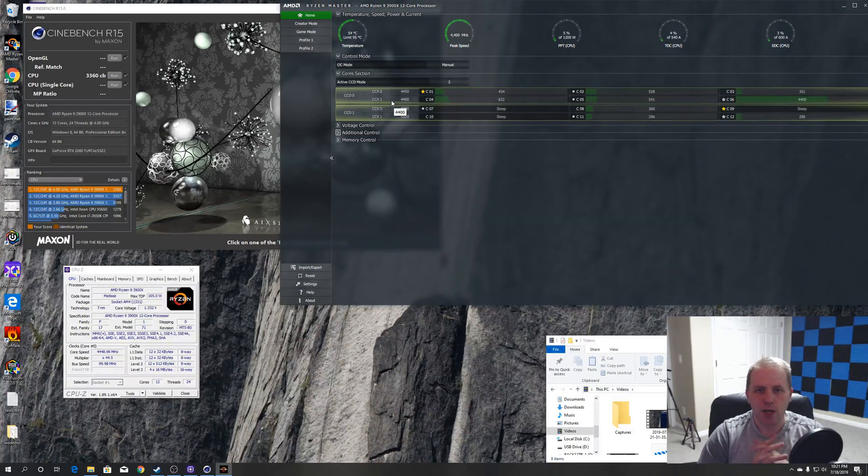Then I'm going to run a game benchmark and see how well it performs. After that, keeping the same weak and strong core setup, I'm going to prioritize the affinity to core complex zero, which is the much stronger core, to see if that makes a difference.